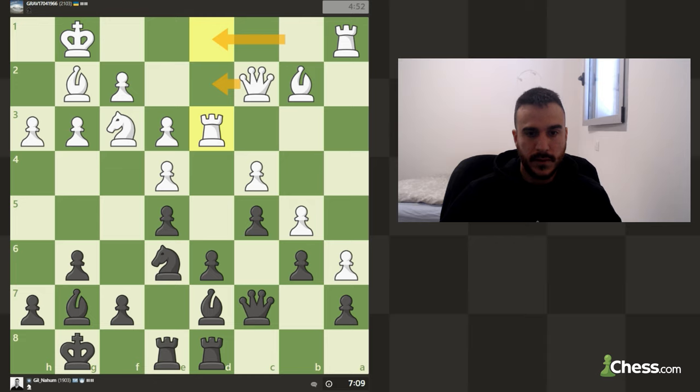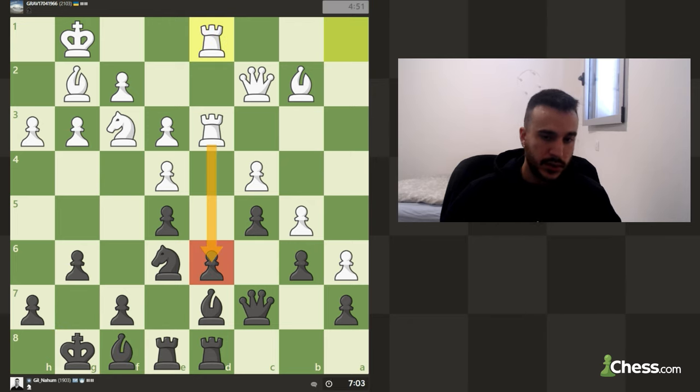He will try to add an attacker against this pawn — as you see he is trying to create something. Let's move the bishop back — we are defending everything. He can try to go for an attack, but the question is whether we want to sacrifice the exchange or not. You do need to sacrifice the exchange if you want to open up some lines. Not a simple game, but I think we are handling it quite well.